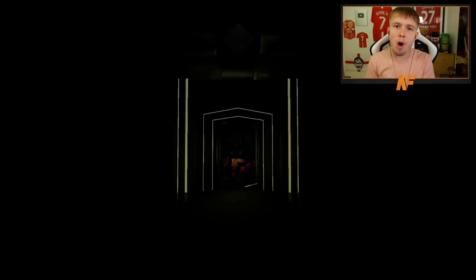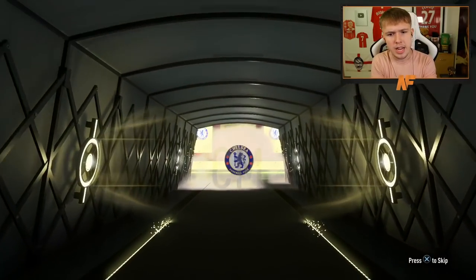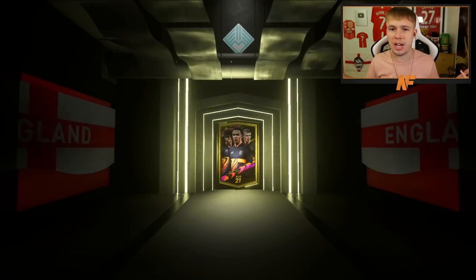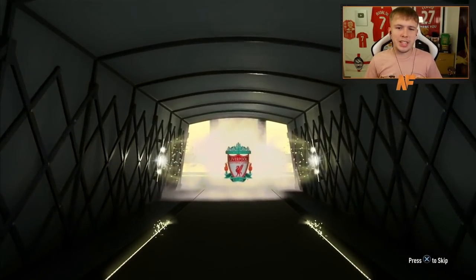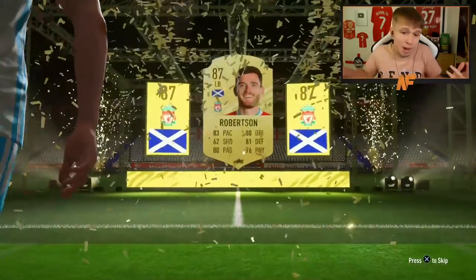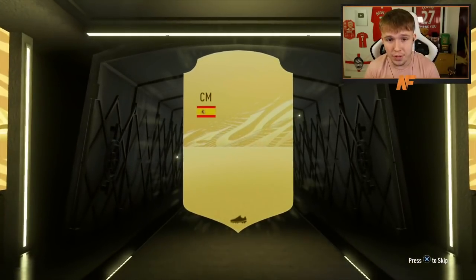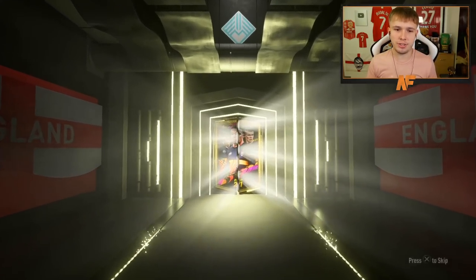Now it's time to get into the rare player packs - the 50k packs. Eight of these to go through, a thousand FIFA points each. Hopefully at least two or three walkouts. The first one: a Scotland left back - I got excited thinking it was Dalglish but it's Robertson, who is a walkout! 87 Robertson, I'll take that. Seven more to go. Next pack: a non-boards from a 50k pack - 82-rated Fabián. We keep going, hoping for more walkouts.